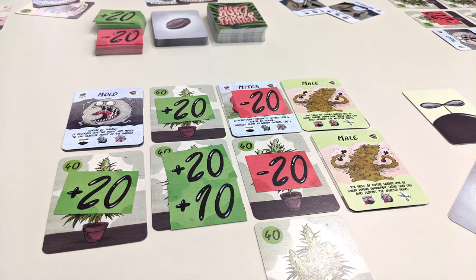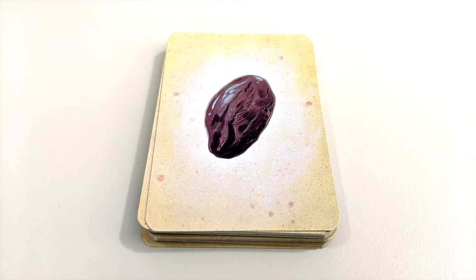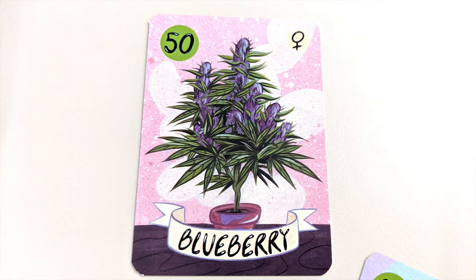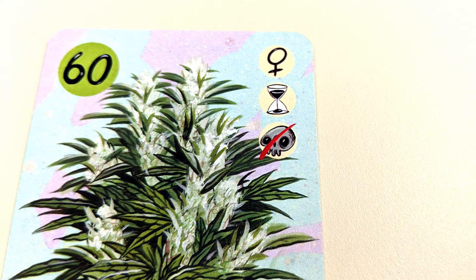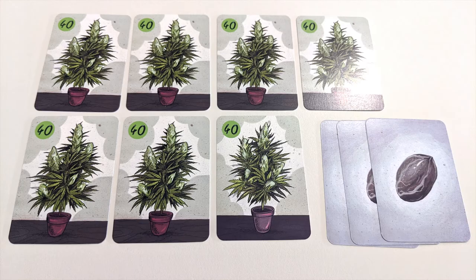As an alternate mode of play, you can instead continue until one player is able to hit a total of 500 grams. You can also add in the strains expansion, which adds new plant types with new features: varying starting values, feminine plants that can't be affected by the male card, auto flowers that are harvested early, long flowering plants that can't be harvested until the game is over, and even disease resistant plants. You'll also get a bonus for harvesting plants of the same name at the same time.